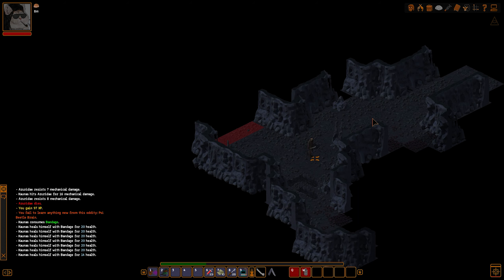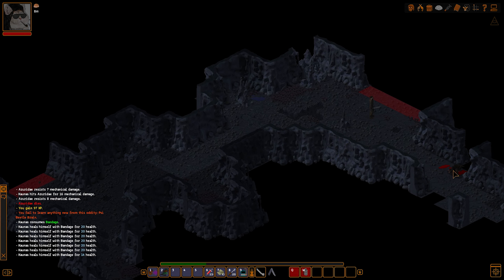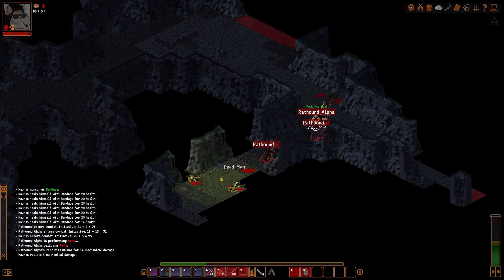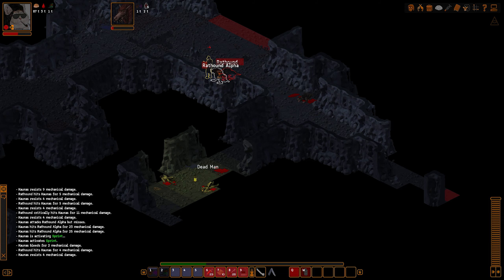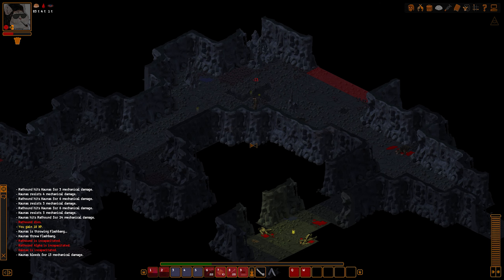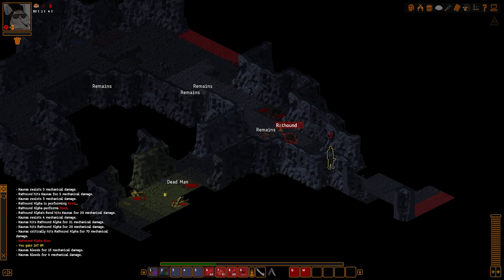Actually, what is in this location? I haven't been here yet. I was in my earlier playthroughs but I actually forgot. Let's see. It's a cool door. One exit, two exits. Where am I?